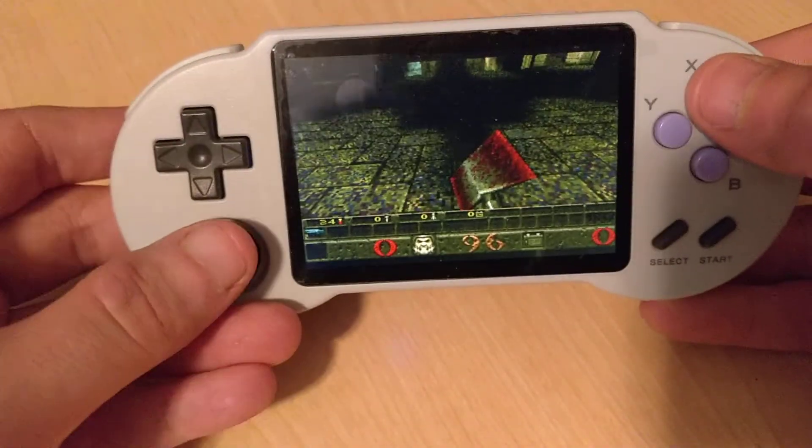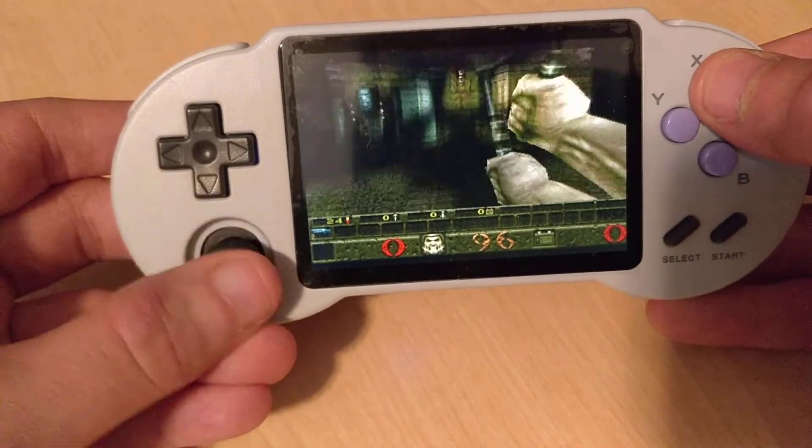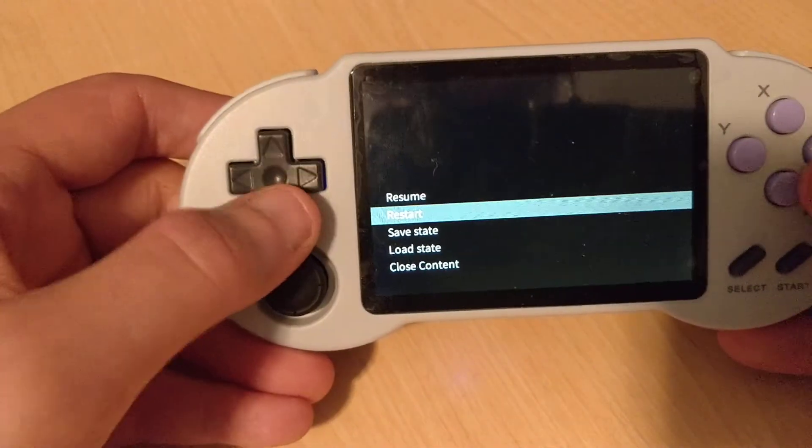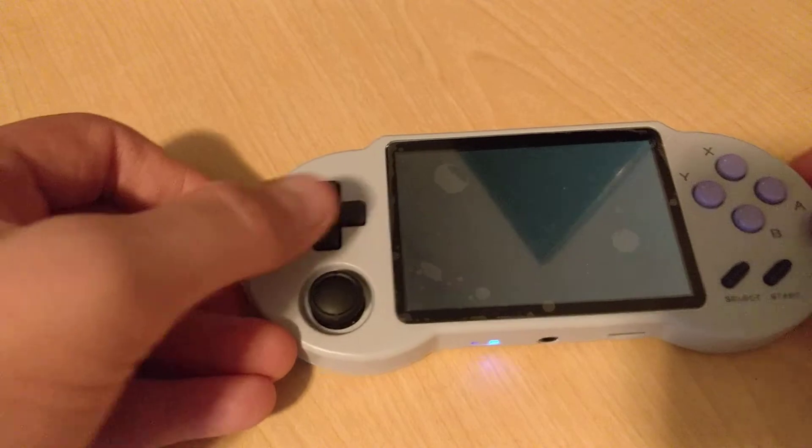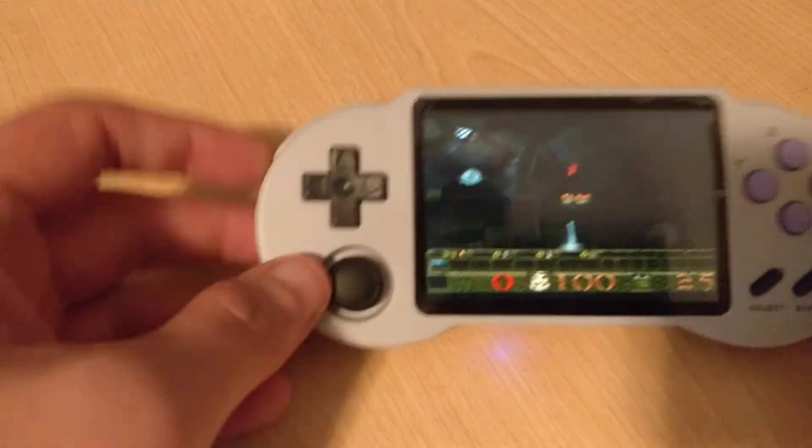You need to remember to look up and down — you need to press the triangle button. If you don't do that, you're just going to move down only and never up, and it took me like three minutes to figure that out. So yeah, you've got Quake here.